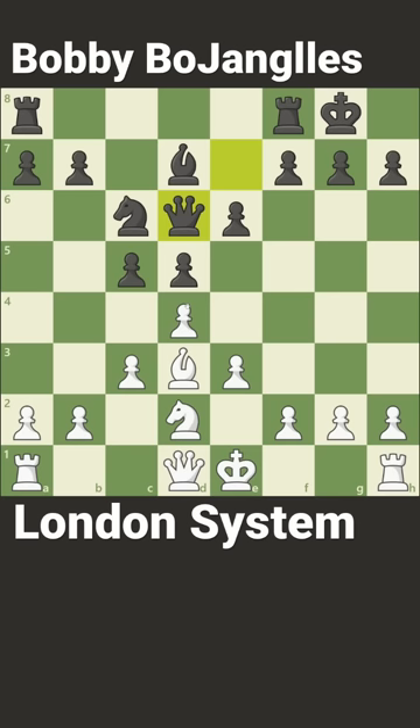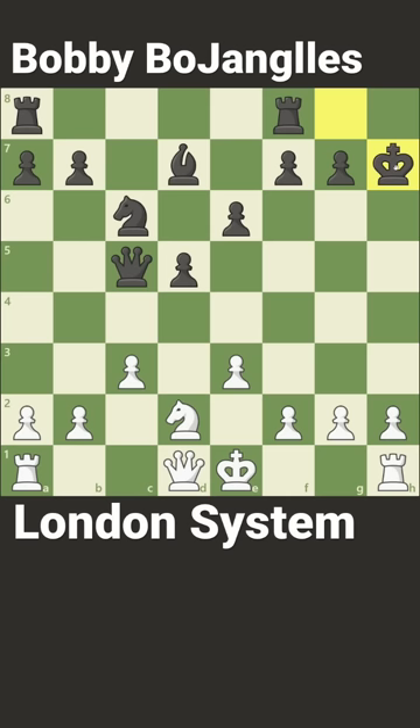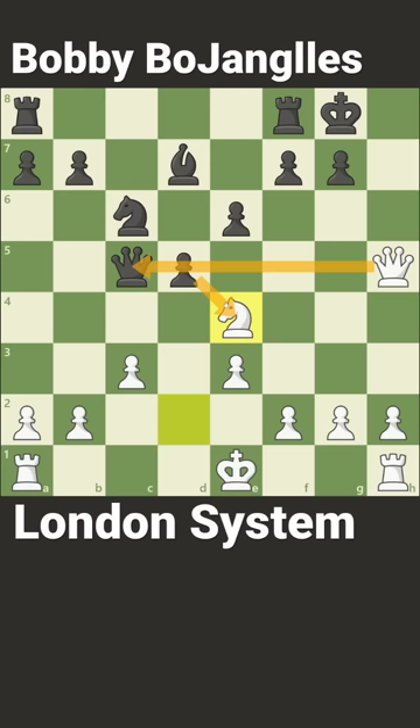If the queen takes, they'll lose because of the brilliant bishop captures h7 check, and after the king takes, you play queen to h5 check. The king has to go back to g8, and now knight to d4. The pawn is pinned to the undefended queen.